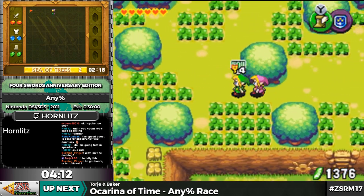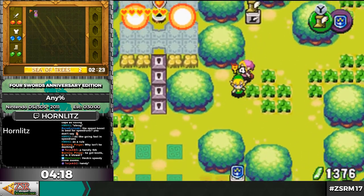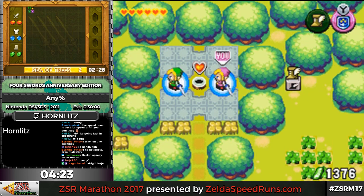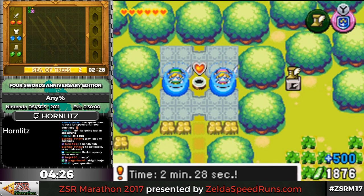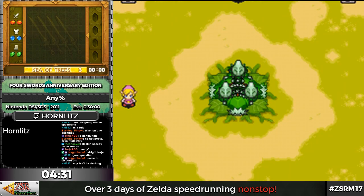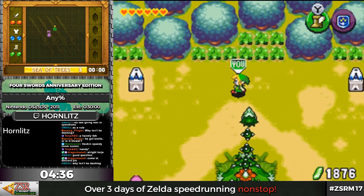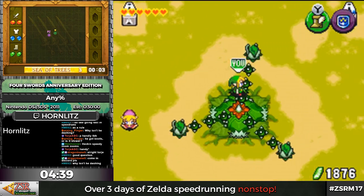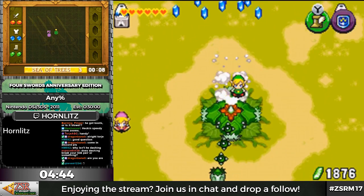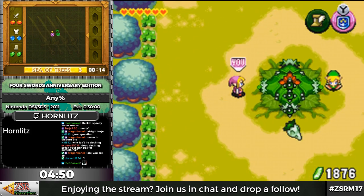Then we get our first boss battle. I wasn't dashing because I completely forgot I had the Pegasus Boots. That's the other thing about this — it's so random, things change all the time. You have to pay attention otherwise you'll miss things, like the fact that I had the Pegasus Boots. If you dash with the green link, the main link, both of them will dash. But if you dash with the other link, only that link will dash.